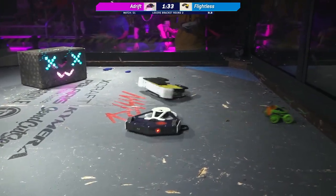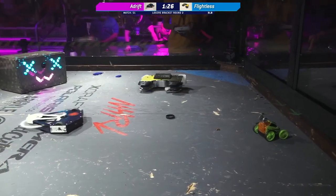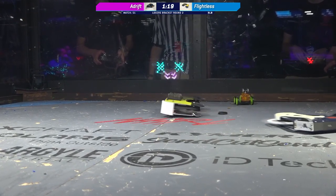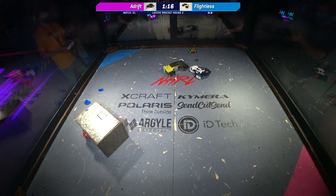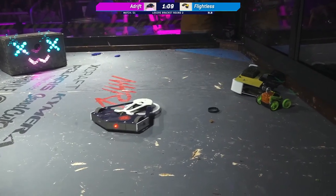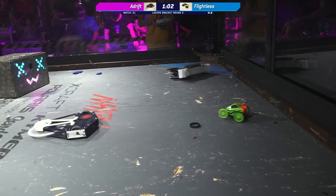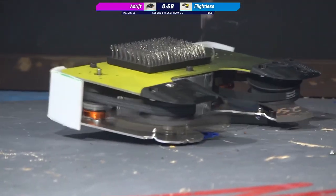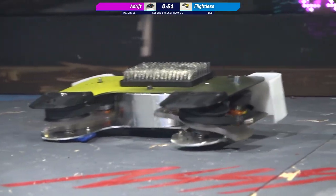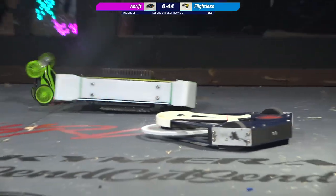If you were curious about how Flightless works — because now we're seeing it in action — the bristles on this robot are not electrified. They don't vibrate. They are just static bristles from off of a grill cleaning brush, and Cody, the builder and driver of Flightless, really needs to have those horizontal weapons up so that the robot can get the lift and the vibration necessary to move around the box. Flightless able to get themselves off of the wall, but look at how badly broken that shaft is on the weapon. They're still trying to spin it, but there's no tension on that belt because that shaft is just completely broken off at the top.